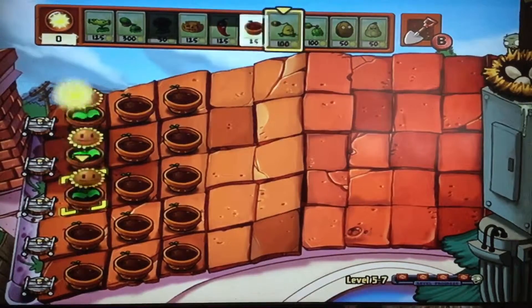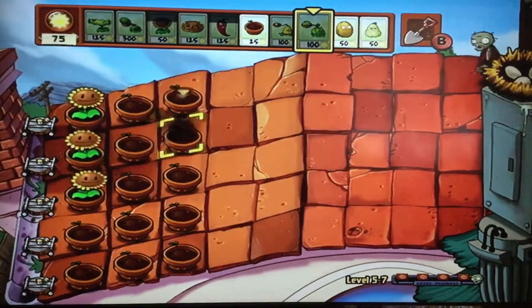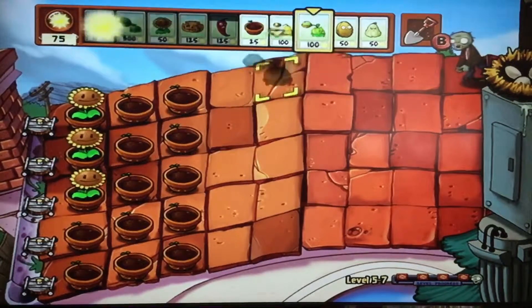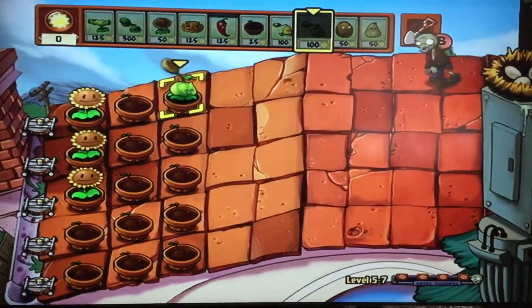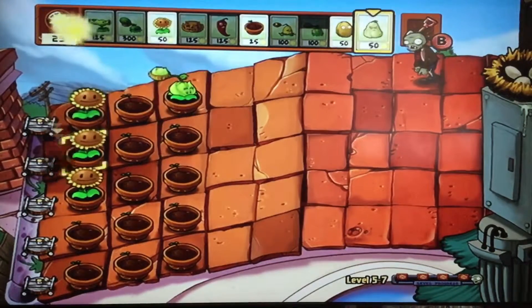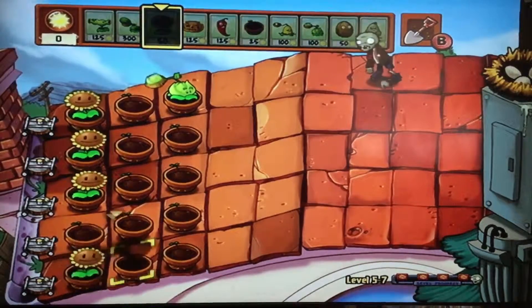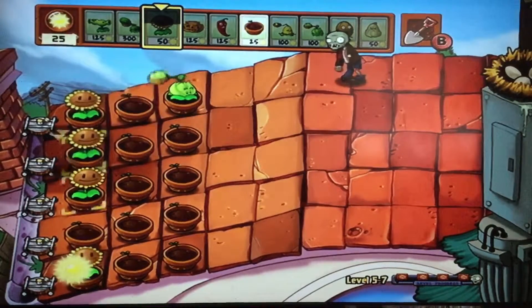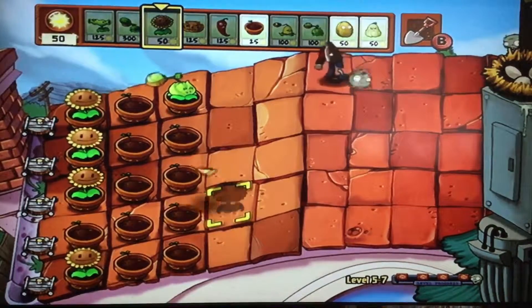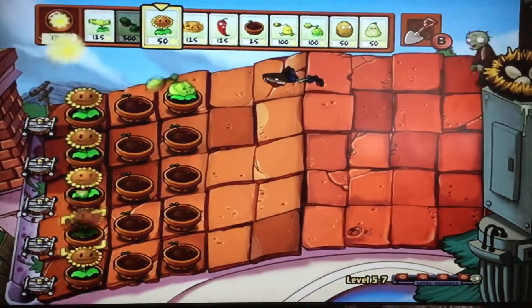You should be able to get at least three sunflowers. Then you'll get enough sun afterwards to build just any plant that costs like a hundred sun or less, which should be able to take out a zombie. Cabbage pult's really good for the beginning. Don't forget to keep planting your sun — you're gonna want two rows of sun, whatever type you're using: sun shrooms, double sunflowers, sunflowers. It's always good to have two rows.